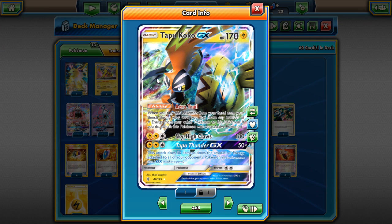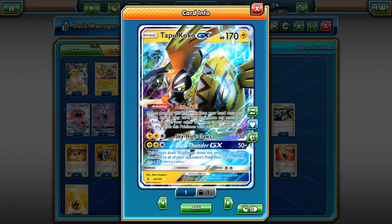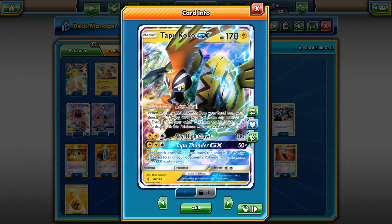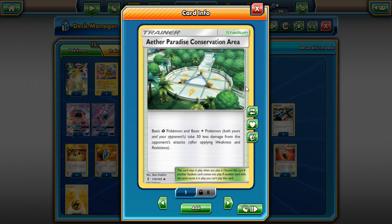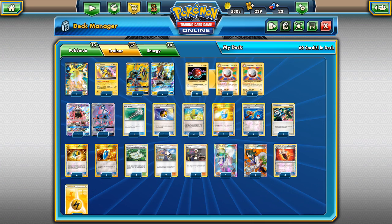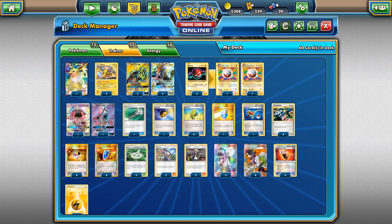The strategy is to build something on the bench, drop Koko, use Arrow Trail to bring it active, and hit with Sky High Claws. When Koko gets damaged, drop another Koko, bring it active, and use Super Scoop Up or Acerola on the damaged one to return it to your hand and reuse Arrow Trail. Originally you could only use Max Potion which didn't return Koko, so you'd only get three or four Arrow Trails. Now with Acerola it's a proper healing loop.